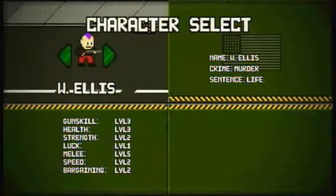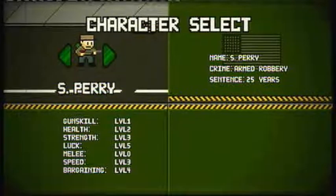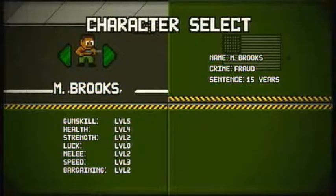They all have different skills developed to different levels. And in the top right, we get a nice little potted biography of their crimes. Armed Robber makes sense. Fraud, not so much — someone convicted of fraud isn't necessarily the best person to take into a zombie apocalypse. But he has some good stats: high gun skill, high health, decent strength and melee, decent speed. So I'm going with him — Mel Brooks, sentenced for fraud to 15 years. Okay, let's do this.